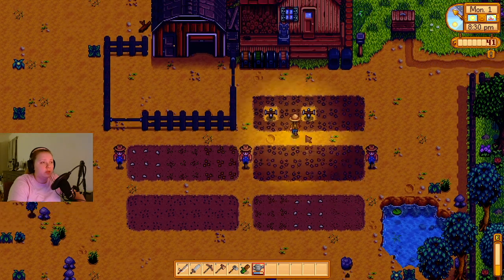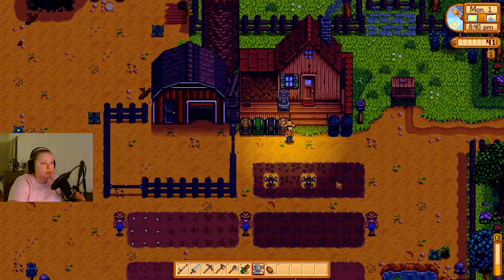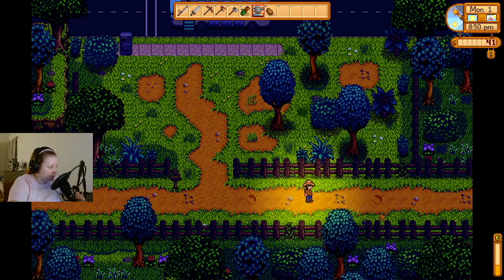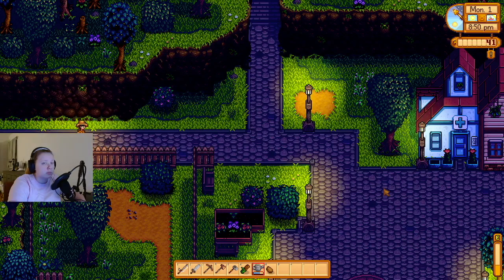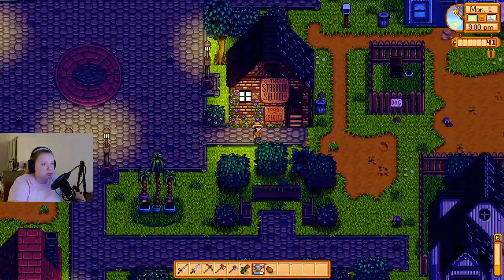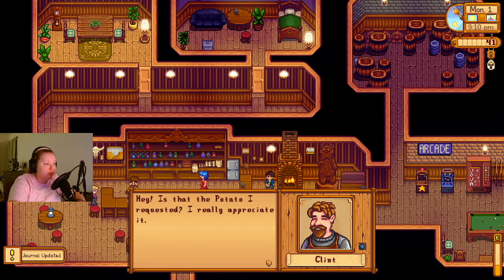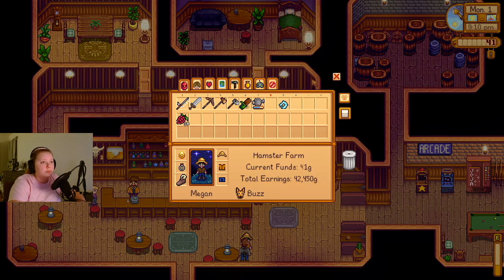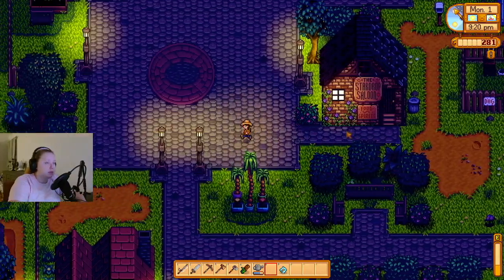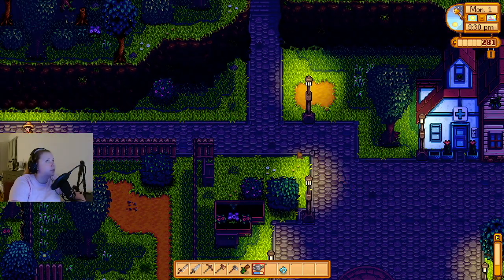I don't even know what we're gonna do tomorrow because I was so focused on this — and we never brought Clint his potato. You know what, let's go bring Clint his potato real quick. We will get all of our watering done, it's not a big deal. Let's quickly go bring his potato to him. Clint: 'Hey, is that the potato I requested? I really appreciate it — here's what I owe you.' Thank you, I will take that! It helps us be friends with Clint and it helps us towards getting more help when it's done.